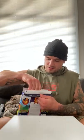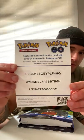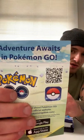Let's start off with Charmander. Let's see exactly what we get in here and what we can pull. First off, here's the codes. There's the QR. Take it if you want it.